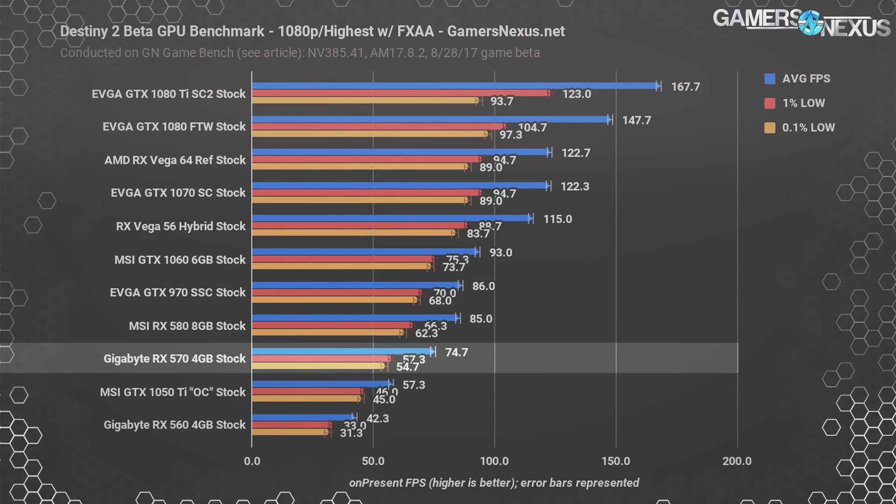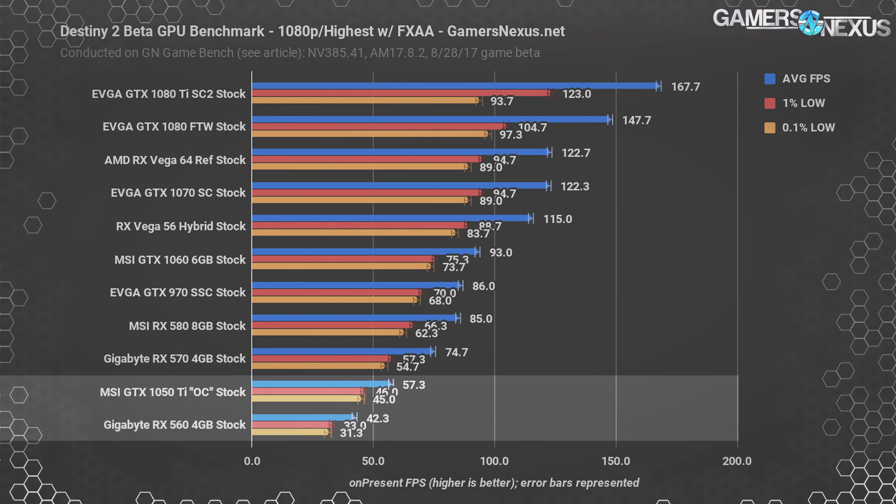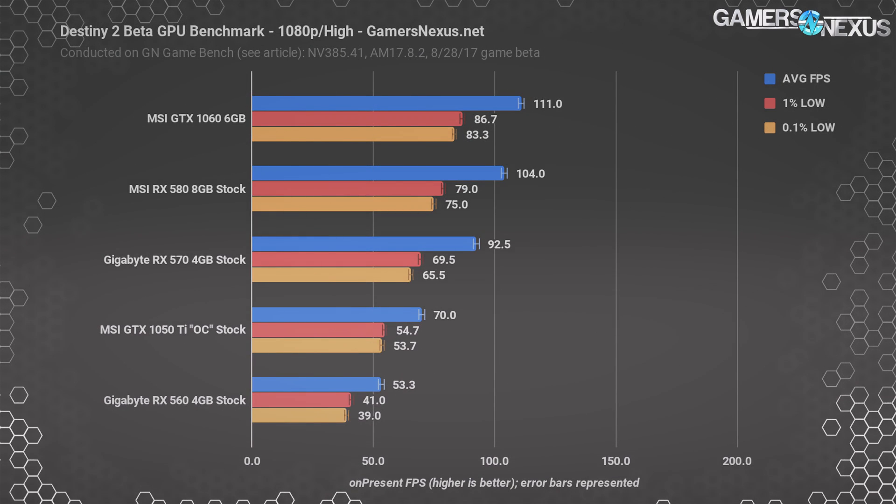The RX 570 follows AMD's trend of showing that clock speeds can account for CU deficits, as the 570's performance would pull close to the 580's when overclocked. The GTX 1050 Ti and RX 560 would benefit from a mixture of high and highest settings at 1080p, as they begin to drag below the 60 FPS threshold. Here's 1080p with high settings.